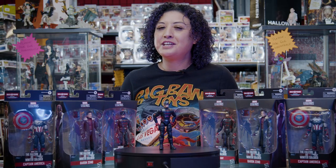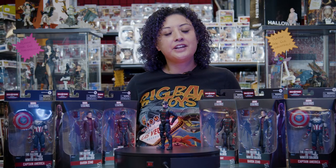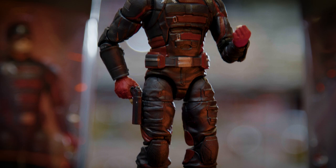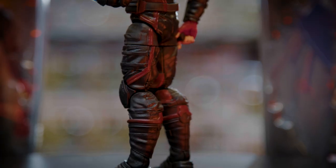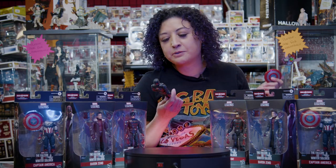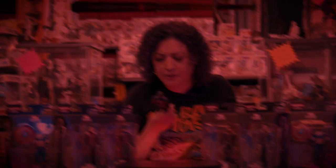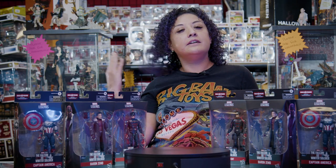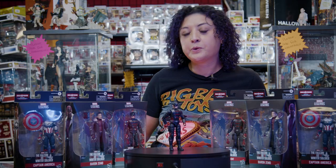Moving on, we have the dethroned Captain, now known as U.S. Agent. John Walker's suit isn't accurate to his series-end suit but does stick to his series appearance. Though it's darker in tone to the original Captain, the suit still makes a statement. As you can see, he doesn't come with a shield because it doesn't belong to him. With his lack of a shield, he makes up for it with a piece of Cap's wings and two alternate closed fists.